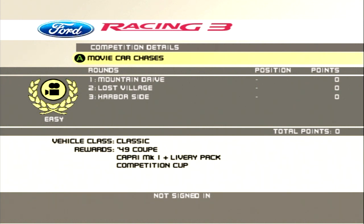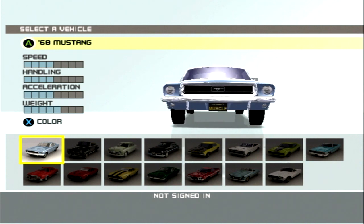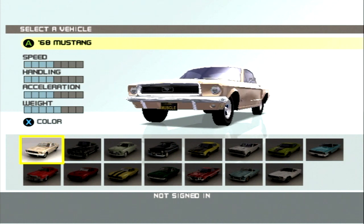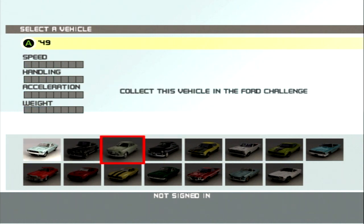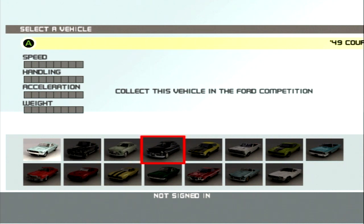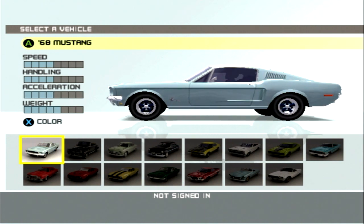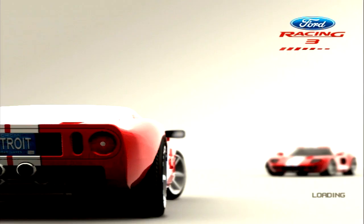Our first thing here is going to be Movie Car Chases, where we unlock the '49 Ford Coupe, Ford Capri Mark I, Livery Pack, and Competition Cup — which I think is the trophy for this series. We have one car to pick from: the '68 Ford Mustang. A lot of these are actually movie cars — kind of references to movies or TV shows. Especially the older ones, like the '75 Torino and the '73 Mustang Mach 1. The '68 Mustang, I think, is supposed to be a homage to Bullitt. Before you start each race in a series, it gives you this little cutscene showing what's going on with a nice background to it.